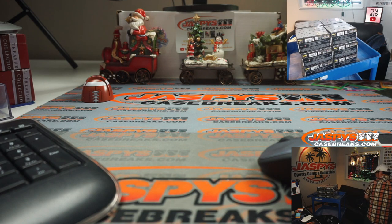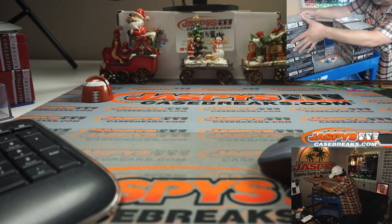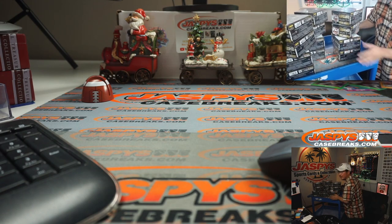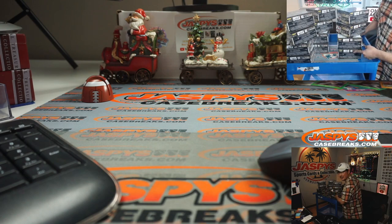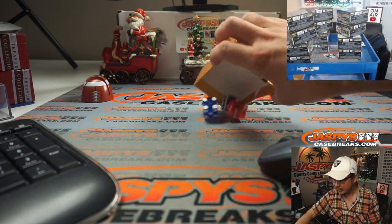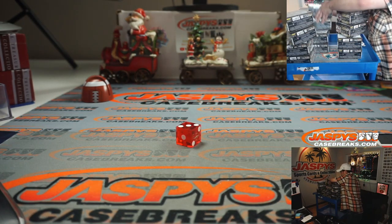Empty box. I'll make stacks of two — one, two, three, four, five, six. I'm going to roll the die right here and it's going to be three — one, two, three. So it's these two boxes right here.